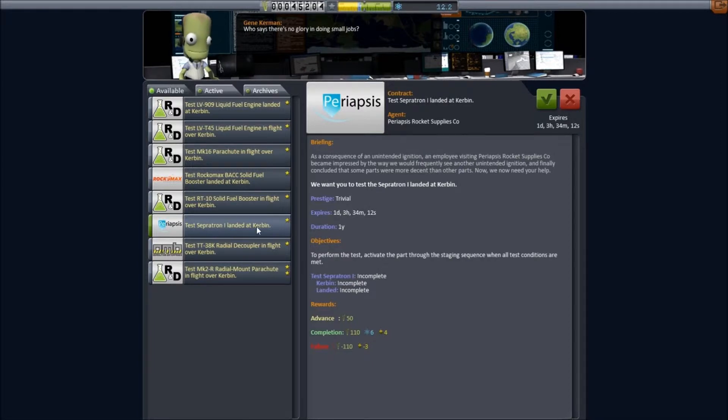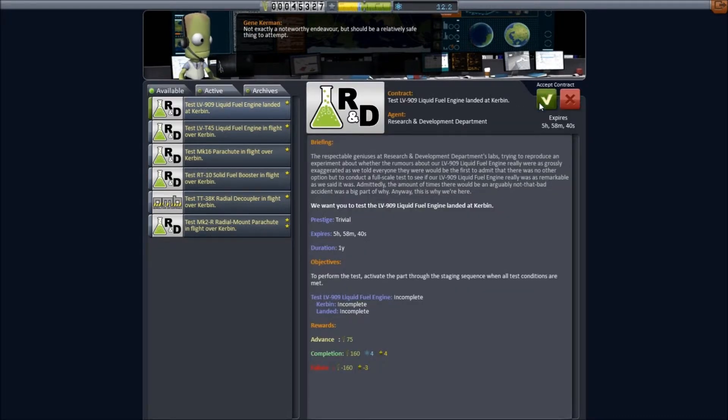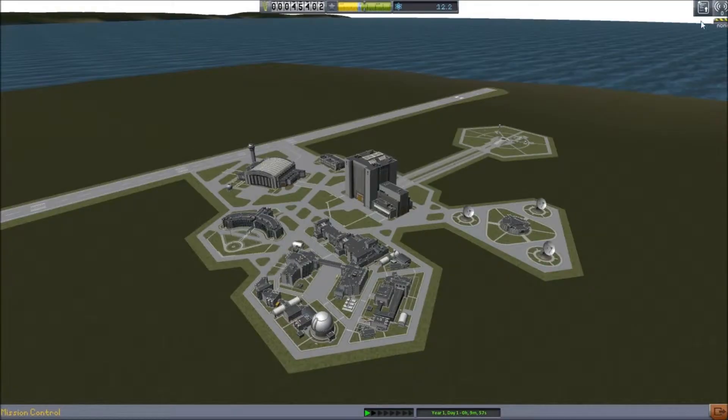I'm going to be a bit cheaty and just take all of the ones that involve testing something while landing. Because we probably won't make money from it - we'd get a very small amount and we'd probably use that up using the parts. But whatever, because I can't be bothered testing stuff in flight. It's too difficult. So we'll go out of this and into the vehicle assembly building.